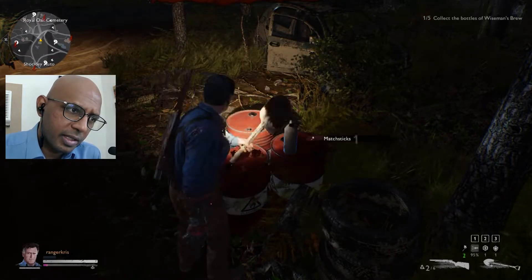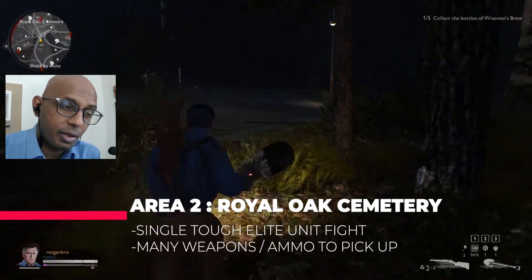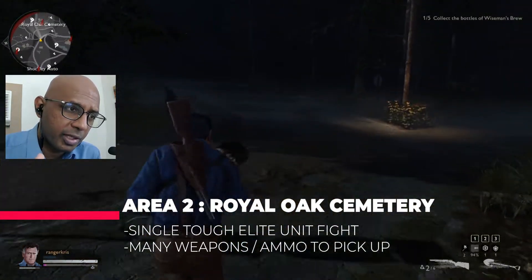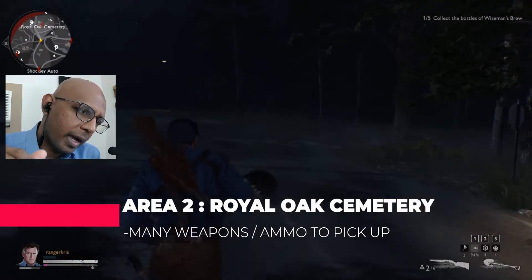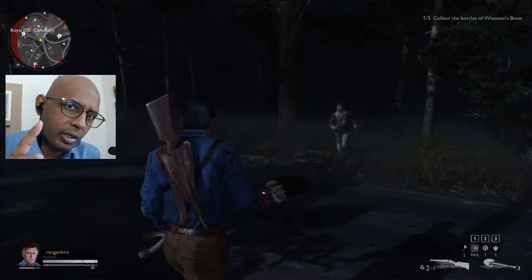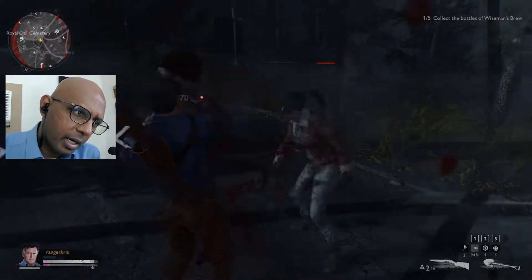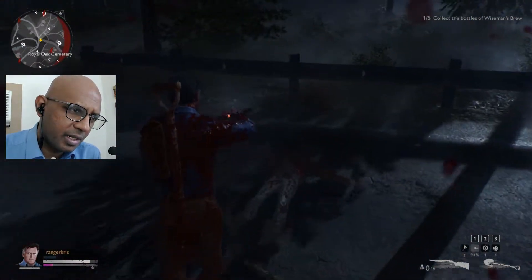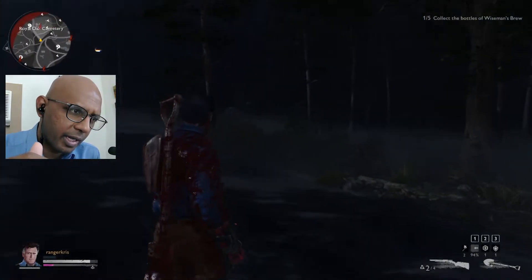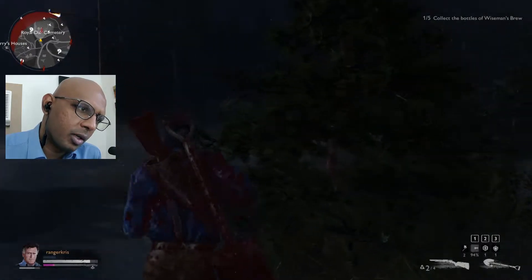Make sure you grab all the matchsticks, because when you're running from place to place in the forest your fear may go up and you may need to reduce it at fireplaces. At Royal Oak Cemetery coming up, you're gonna have one elite unit to fight and that's it. You're gonna run into a couple of deadites on the way there — just dispatch them with your shovel and your handgun and you should be good to go. Keep traveling up the road and you'll hit the cemetery.